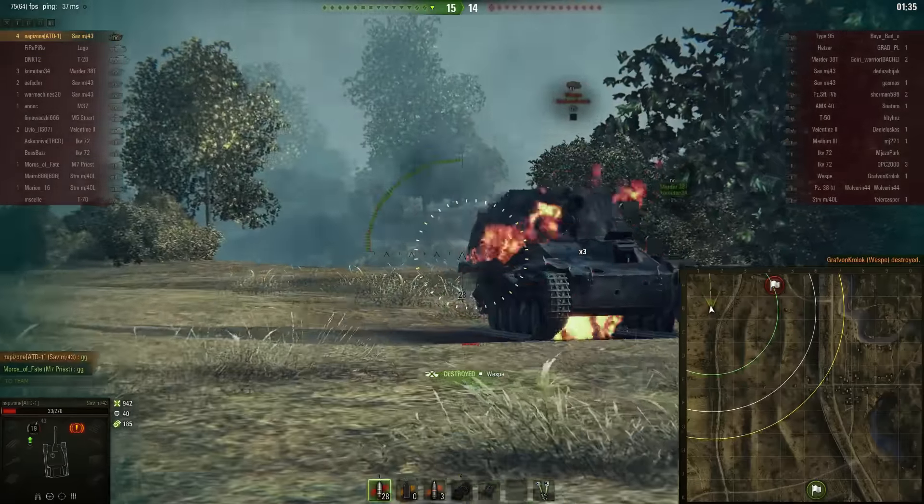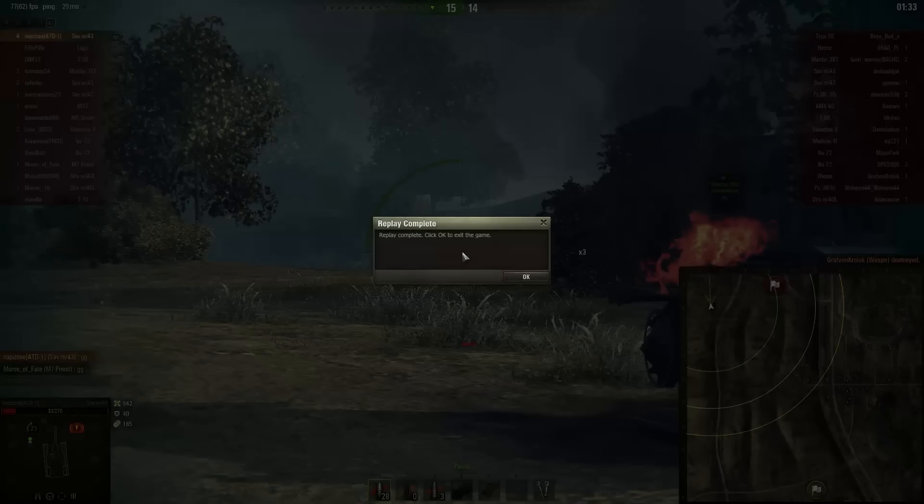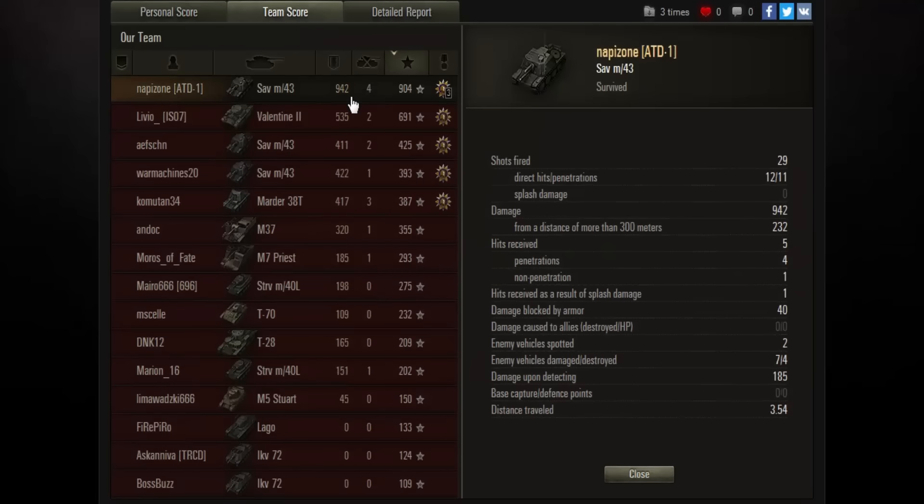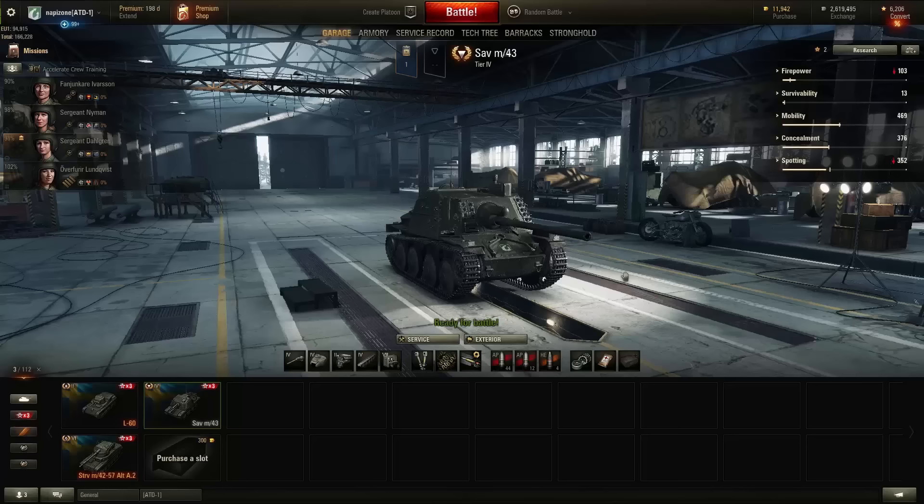I hope I highlighted in this replay the fantastic gun depression and camo rating of this tank. Let's see the post-game stats. Here's our Mastery Badge: Ace Tanker! We got 2712 experience with the premium account — that was doubled. We managed to deal only 942 damage, picked up 4 kills, and received 904 basic experience. I like to play with this tank because it has excellent gun depression and a very good combo for its tier. What about you guys — do you like the SAV M43? Please share your thoughts in a comment below. Thank you for watching, good luck on the battlefield, and see you in the next episode!